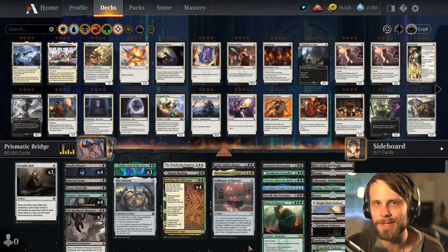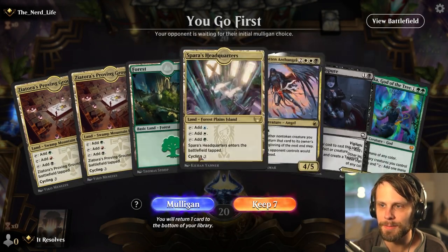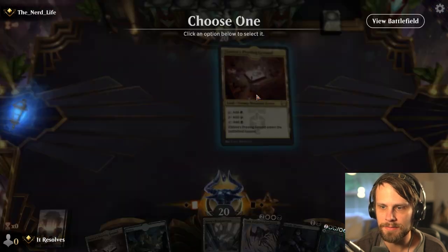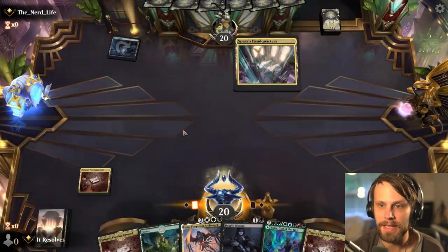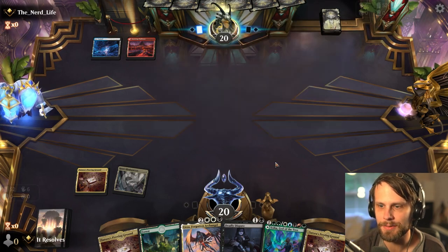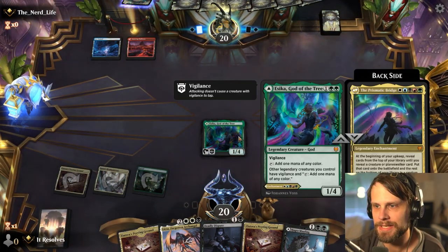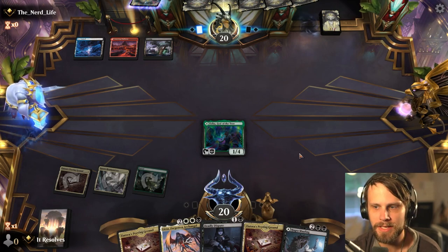Again, thank you so much Sonio. Alright, here we are for game number one. This is an interesting hand — we do have the Prismatic Bridge, which is nice, but we're a little lackluster on the rest. We can use an Asika here to help ramp us, so I'll try it. We'll lead off with the Proving Ground, which opens up black mana earlier so Deadly Dispute becomes a live hit. Looks like we're against a Grixis list — potentially Grixis Control or some kind of reanimator list.